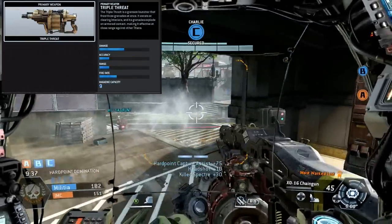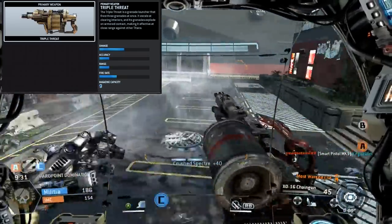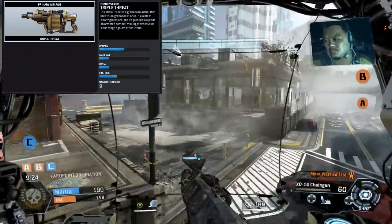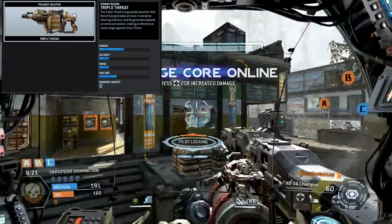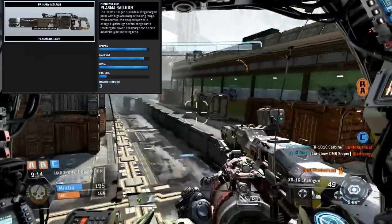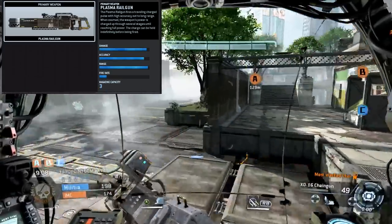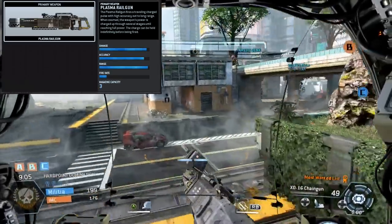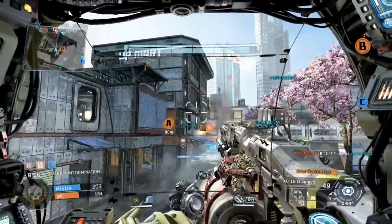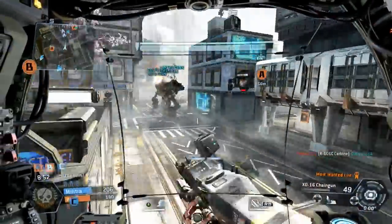Next is the Triple Threat, a Titan grenade launcher that shoots three grenades at once. I feel like this is more of an anti-personnel weapon — think about firing it in a building and clearing out a room. And finally, the Plasma Railgun fires a plasma pulse with high accuracy at long range. It can be charged up through several stages until it reaches full power. It sounds like a sniper rifle-style weapon for your Titan.